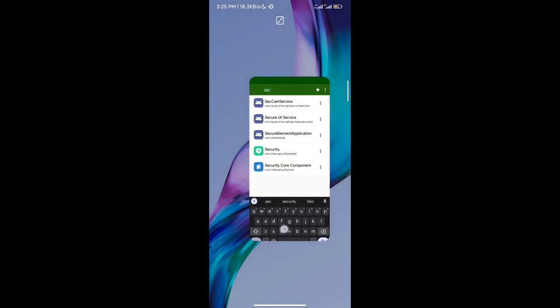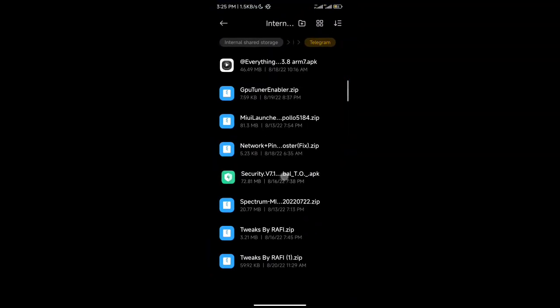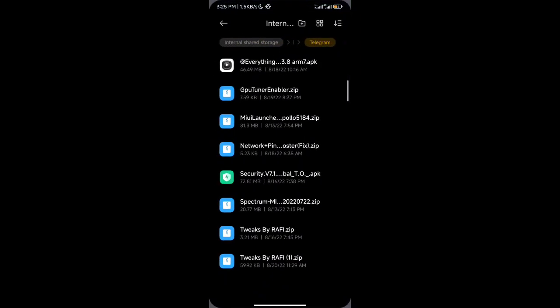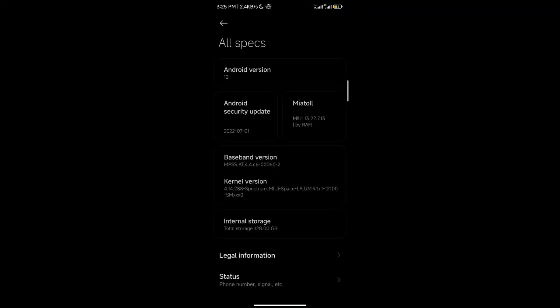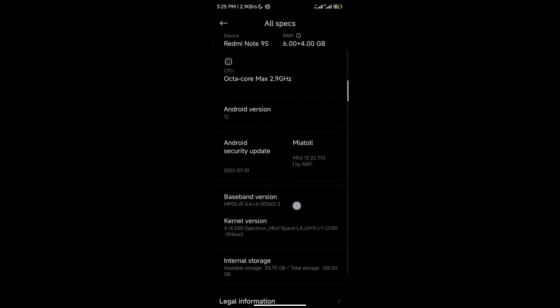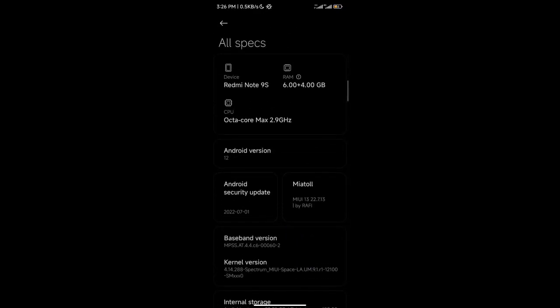After successfully backing up the APK, you can go ahead and install the latest version of the Security app. The latest version of the Security app comes with the latest version of Game Turbo — that's why it's the only thing you need to do to get Game Turbo working with the latest features. However, it might still not work, which brings us to the final and recommended solution.